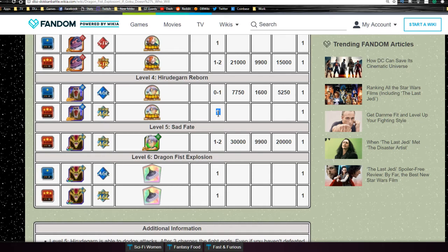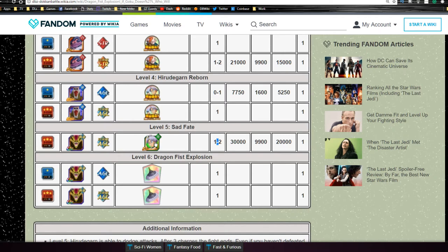Stage 5 is Sad Fate. It looks like you get guaranteed Trunks drops here, one to two of them. You can grind them out, and he also feeds into the other SR Trunks - the base warm ones. You can get him to Super Attack 10 and then he will Dokkan awaken.